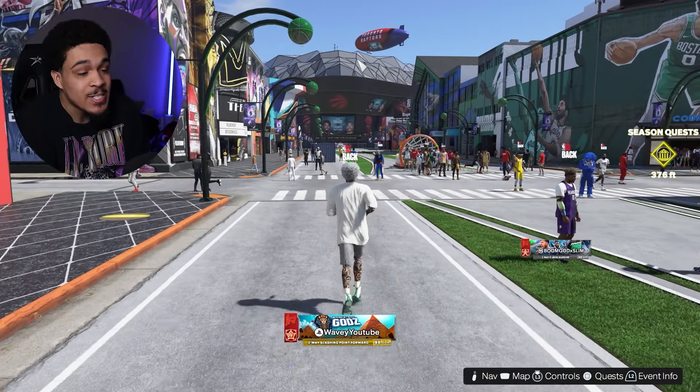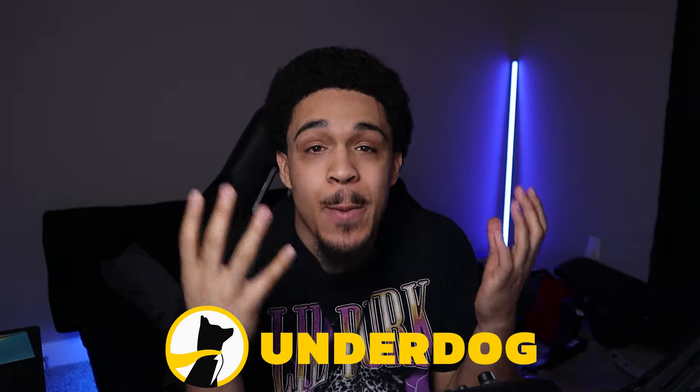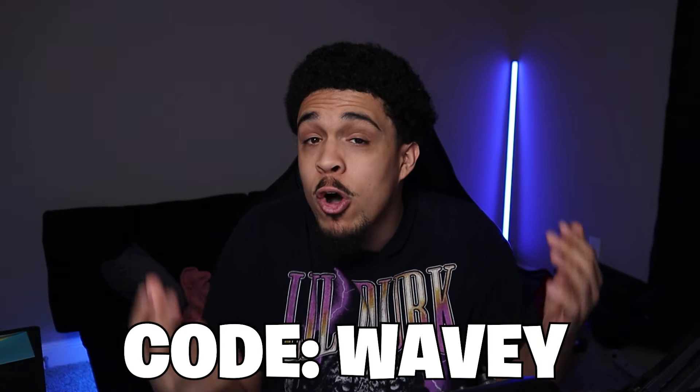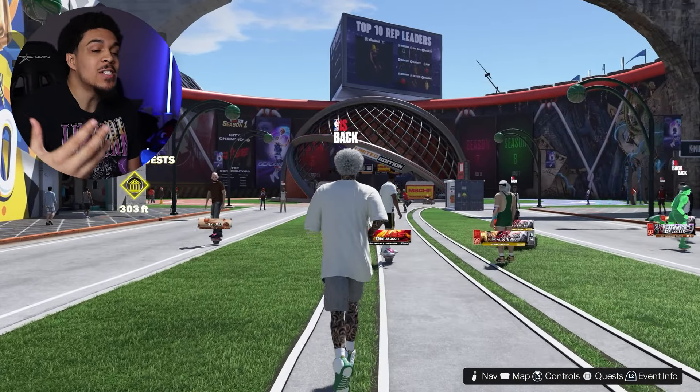What's good y'all, today we're going over my two-way slashing point forward. NBA is back and of course Underdog NBA promos are back. They're giving you a boost on every NBA entry you put in. When you sign up using code WAVY you also get a deposit match up to a thousand dollars in bonus cash. The link will be down below in the description — use code WAVY and get signed up.